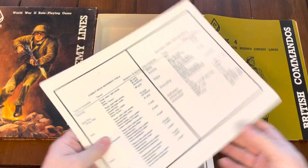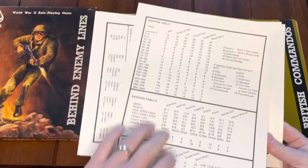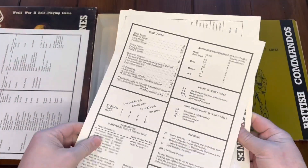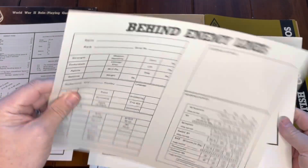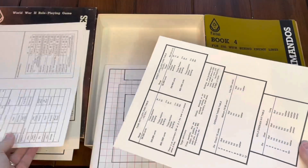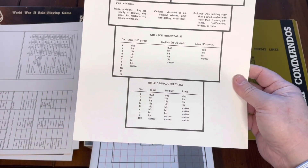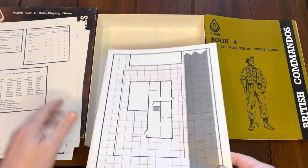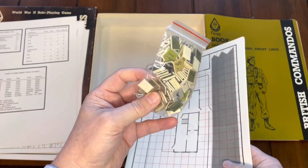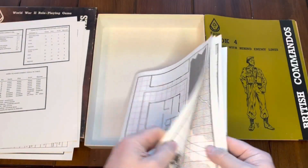The base game also came with reference charts: combat mode movement, additional combat movement, sighting charts, effects of random artillery, direct fire, and wound severity. There was a character sheet on heavier cardboard you could copy — covering tank, artillery, grenade throwing, rifle grenades, hand-to-hand combat, and more. The game also included basic counters and a few maps, like one for the Long Patrol mission.